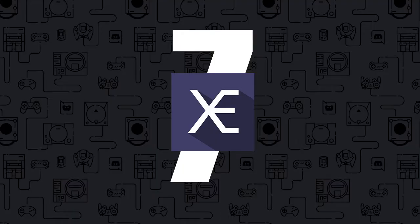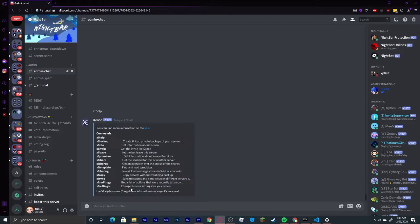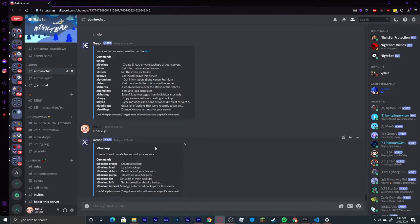Coming in at number 7, we have the bot Xenon. This is the best backup bot for any of your servers and it is very useful. With this bot, you can backup all of your server data, so if you ever get your channels deleted, you can always add them back. If you are interested in adding this, the link will be in the description.